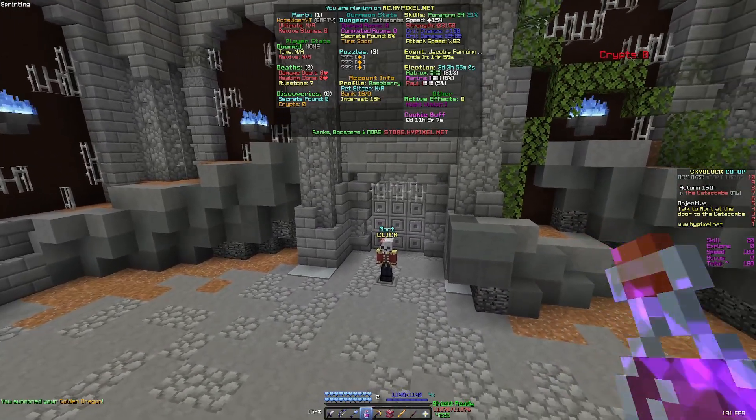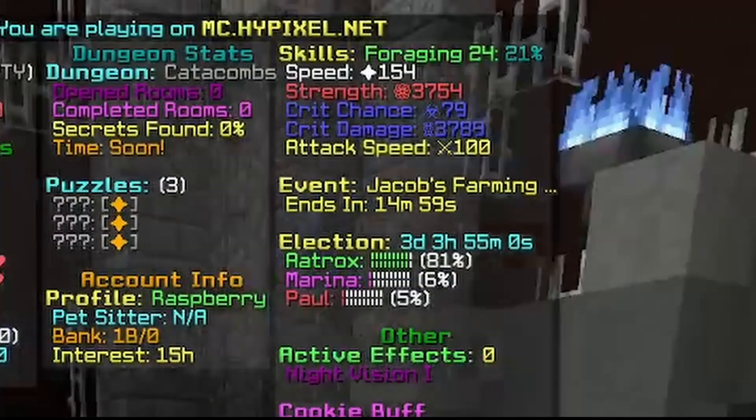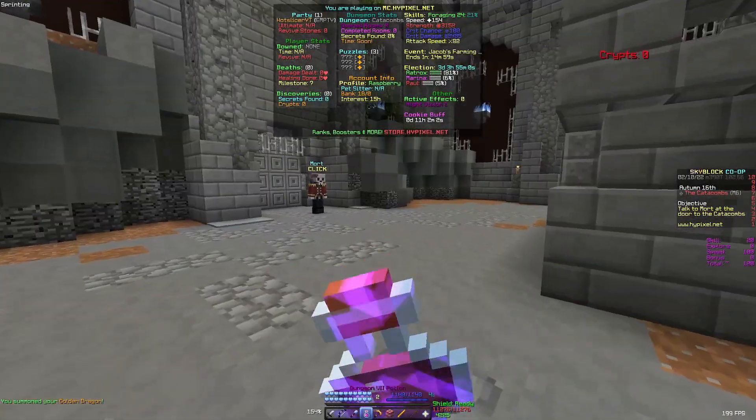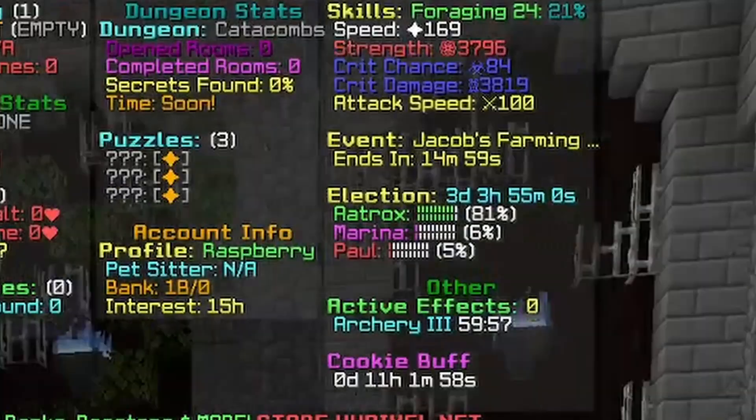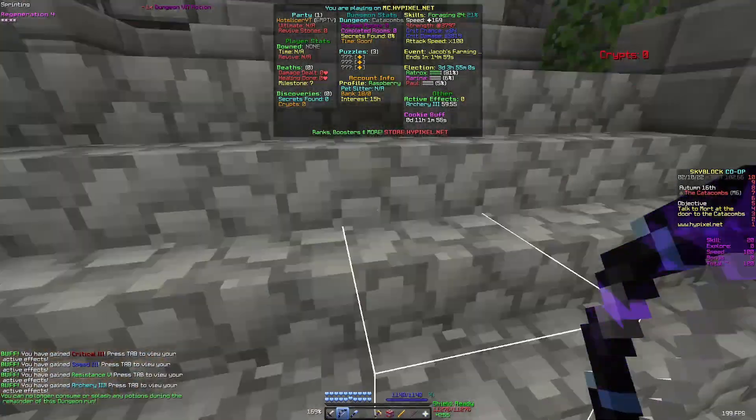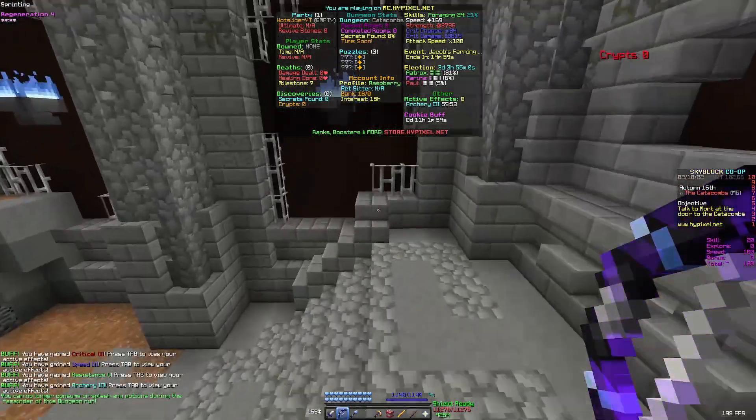My crit chance while holding a terminator before is 79, and then when I drink the dungeon potion it becomes 84. So a really nice 5% crit chance increase and other buffs.